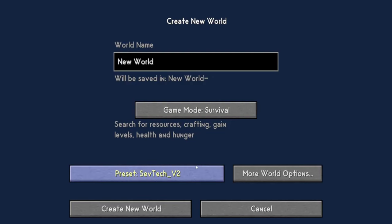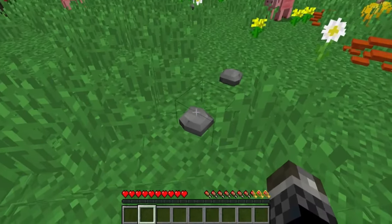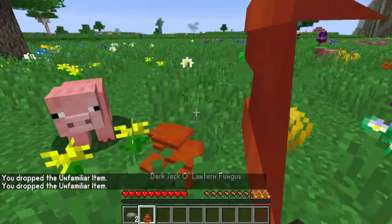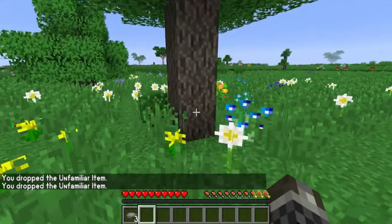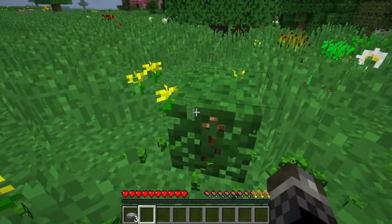SevTech Ages. This huge modpack is all about progression and has a boatload of content within it, with different tiers gated behind progression walls. For example, certain ores are actually hidden until they're unlocked, certain items and recipes are unlocked based on your progress, and many mobs don't physically appear until you're past a certain point — something that adds a factor of uniqueness and merit to this particular modpack.